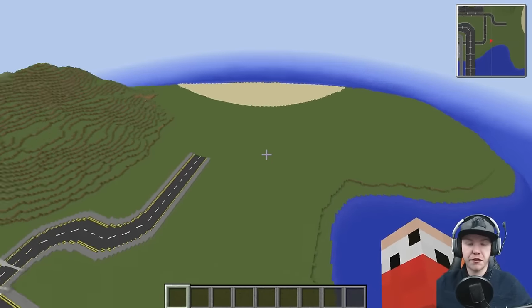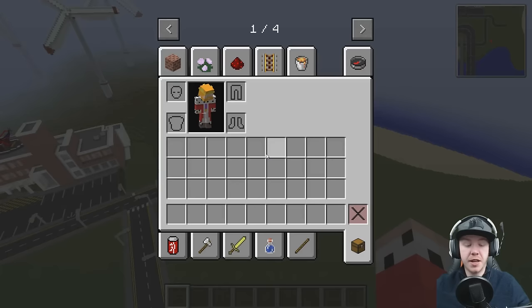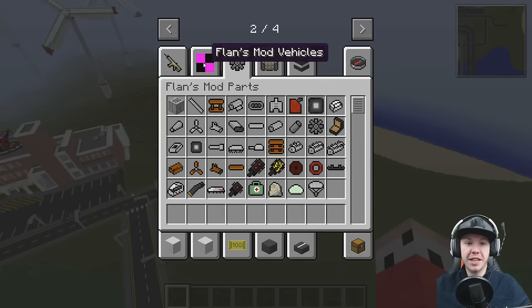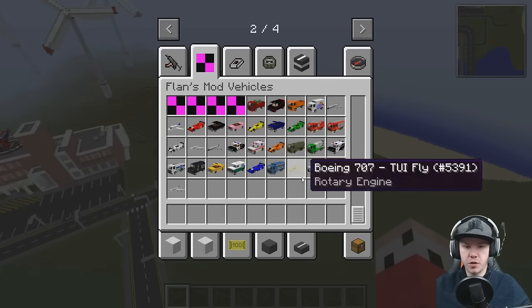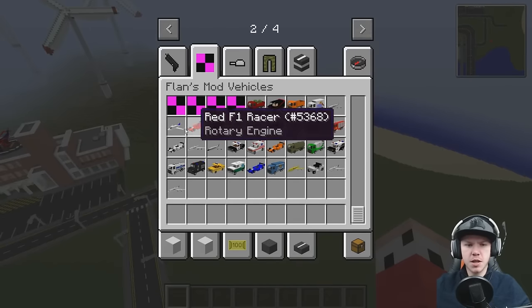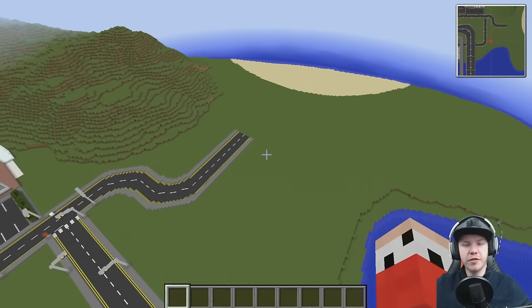It's a nice sort of flat area here and I've always wanted to build a racetrack in this city. I think it's going to be really cool. We're going to build an F1 style racetrack because we have F1 style cars, so it just sort of makes sense. We've got red ones, yellow ones, green ones, white ones and blue ones — a bunch of different colours which is amazing for making a really cool racetrack.